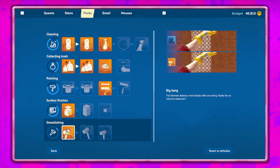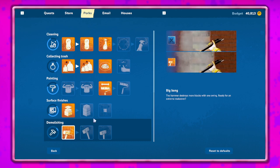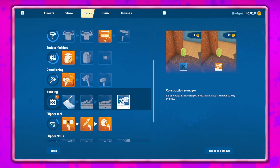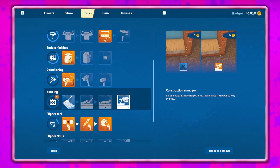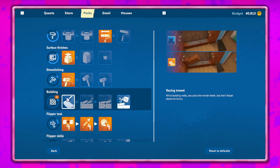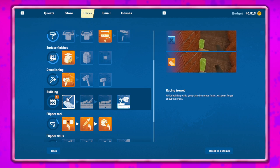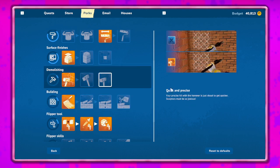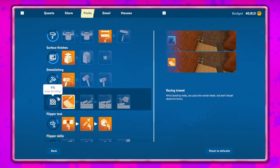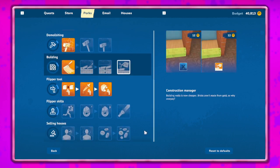Oh yeah, we got perks! Let's do that perk. We've got Big Bang — never destroys more blocks with one swing, awesome. And we can either choose Construction Manual — building walls is now cheaper — or Racing Trial — while building walls you place the mortar faster, just don't forget about the bricks. We'll try it and see what happens — it'll be fine, though you may want to do the cheaper one.